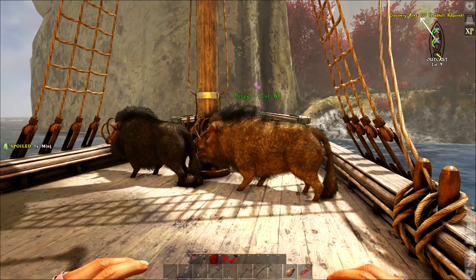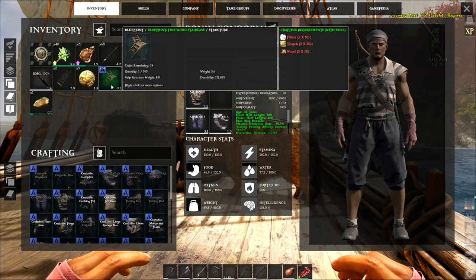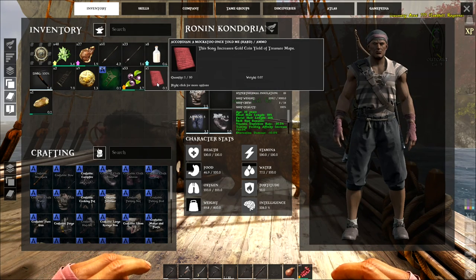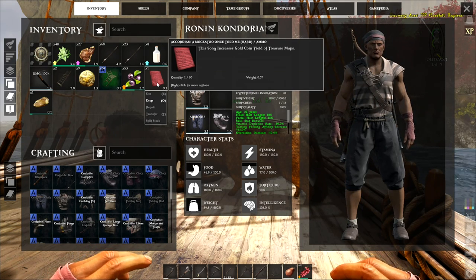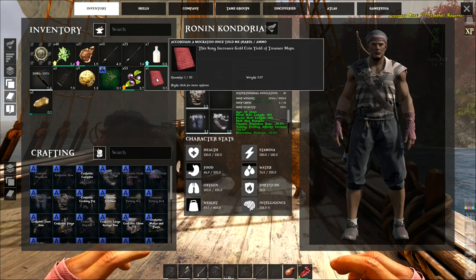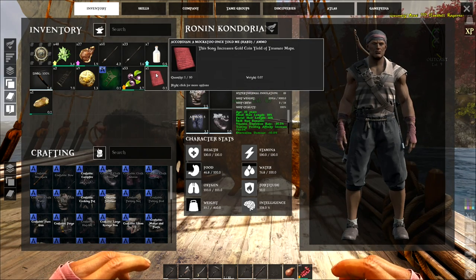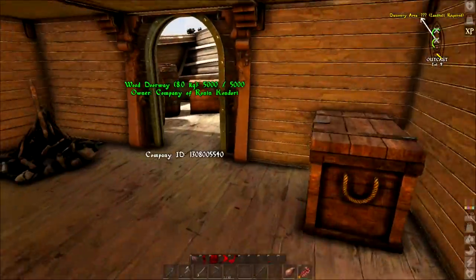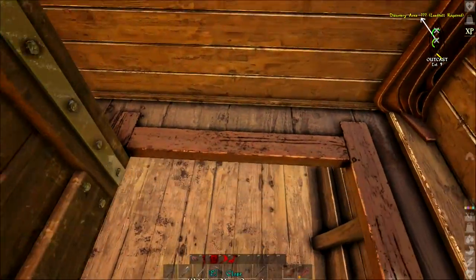I did get a case — we have nine gold, a blueprint for a fine wood staircase, some berries, and this song increases gold coin yield of treasure maps. Oh, the accordion — if I play the accordion with this song it gives me an extra yield for treasure. Okay, I see what it's saying. Cool. It's treasure — let's take it downstairs into the basement. You can tell I don't play many ship games, I've got all the wrong lingo.